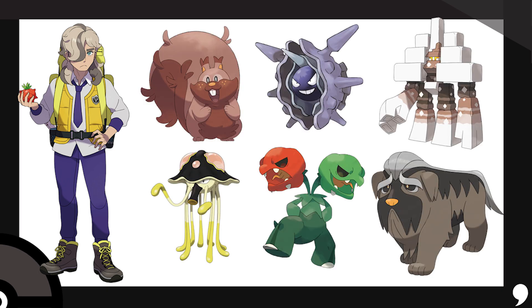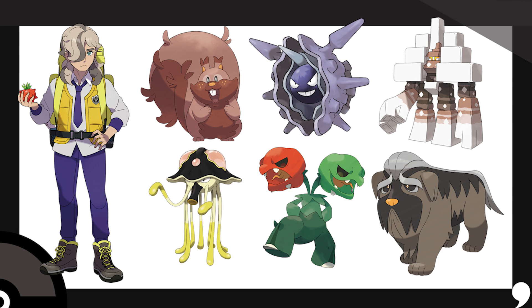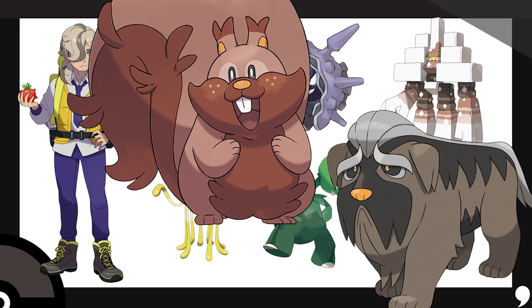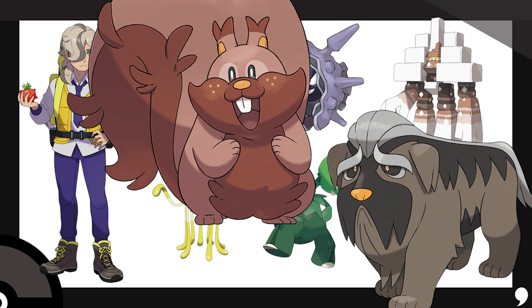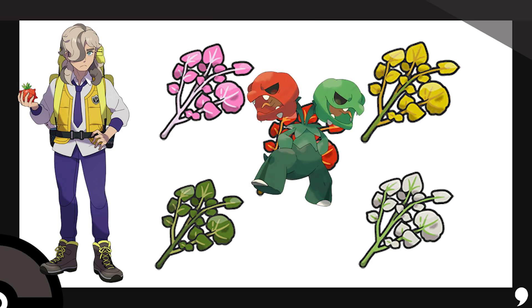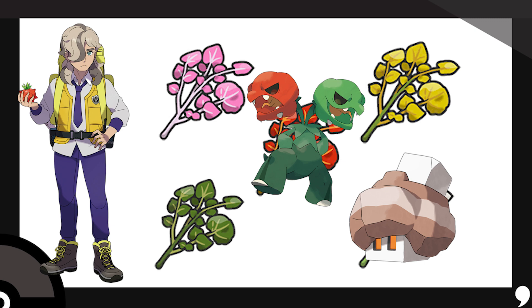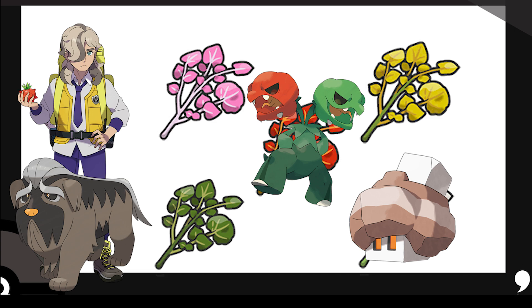So let's talk about the only trainer on this path: Arven. As you might be able to see, we have a bit of a food vibe going on — a clam slash oyster, mushrooms, salt, peppers, with dog and squirrel. I think the coolest thing we can do with this team is represent the five Herba Mystica. We already have some good ingredients to work with. Scovillain is spicy, and Nacli is literally salty. Of course, we'll be keeping Mabosstiff — he's a gosh dang good boy.